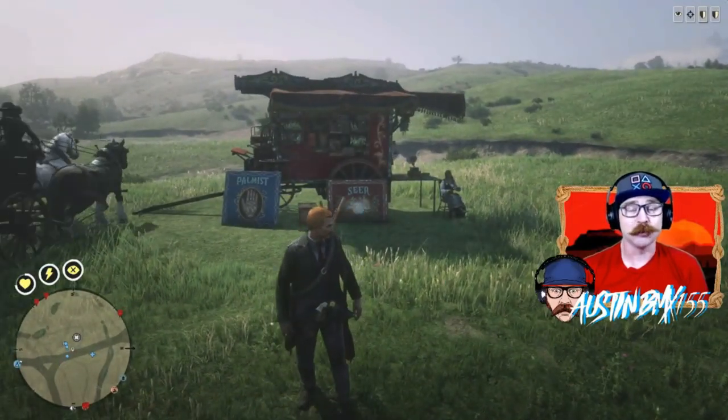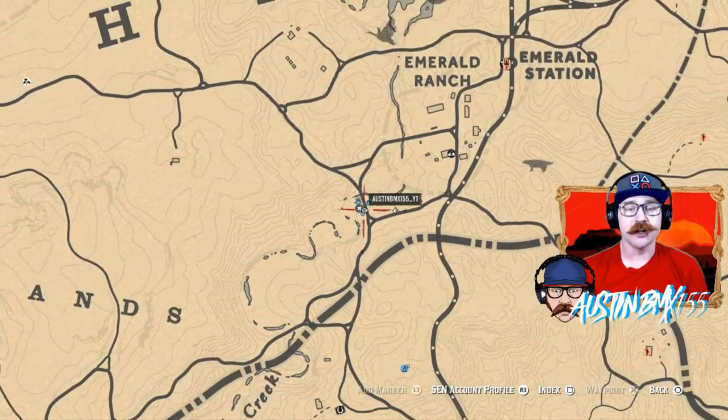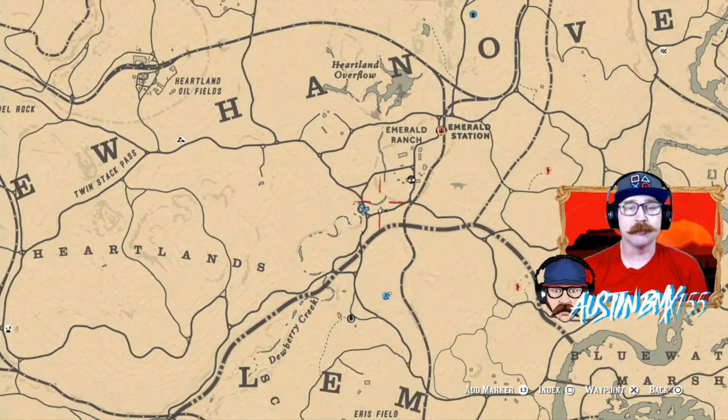I love this location because it's super close to a fast travel. If we take a look at the map, I can show you exactly where she's at. She's right here at the end of Dewberry Creek, right next to Emerald Ranch. Easy fast travel to get yourself over here.